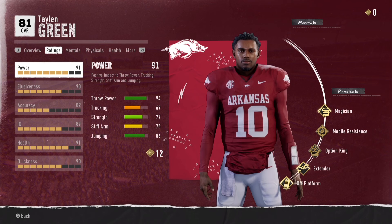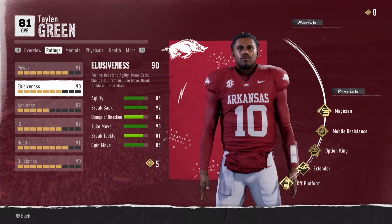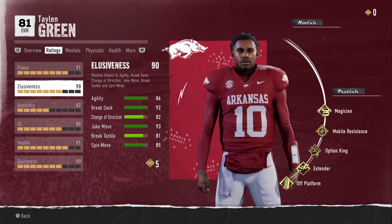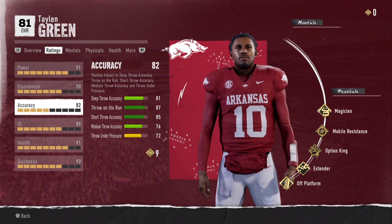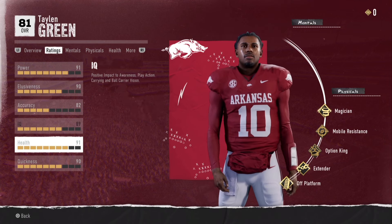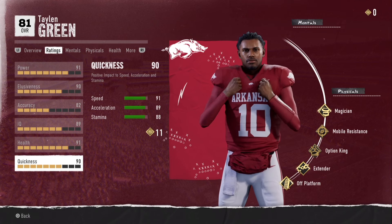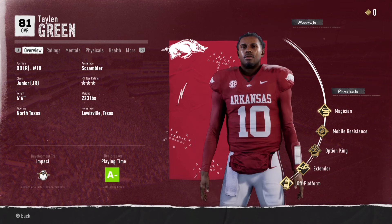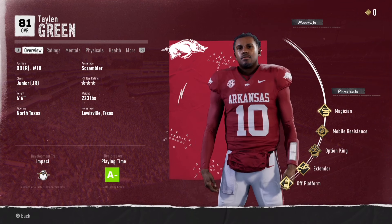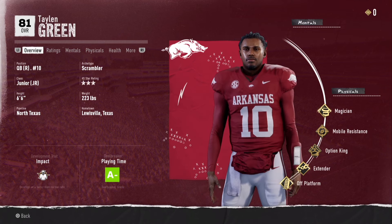His ratings: 91 power, 94 throw power, only 69 trucking, but his elusiveness — 86 agility, 92 break sack, 93 juke move, 85 spin move. Accuracy is pretty solid down the field, not really too much deep accuracy, but you can do short routes with him, a bunch of read options. With his quickness, he has 91 speed, 89 acceleration, 88 stamina. He will be sick if you can transfer him in for a junior. In exhibition, he is amazing as well.